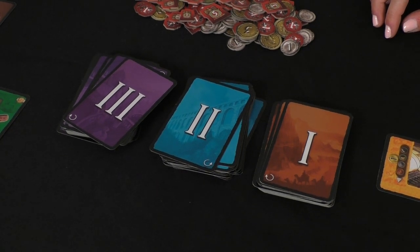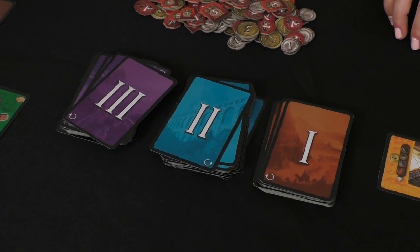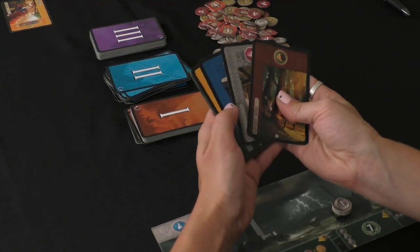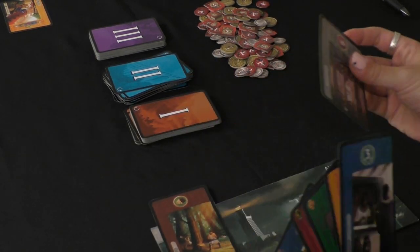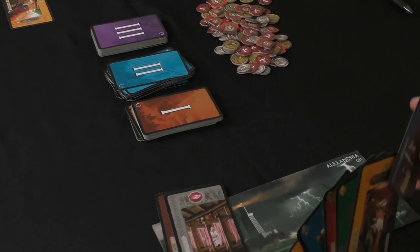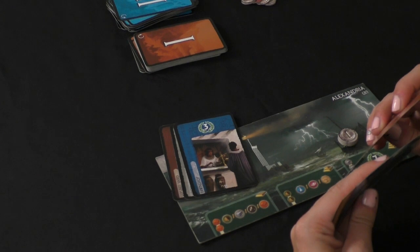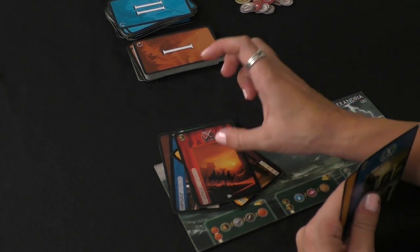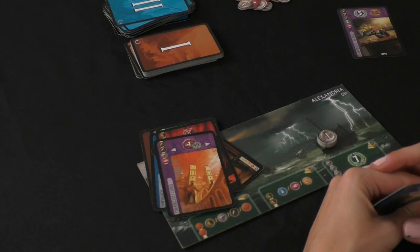In Seven Wonders, you'll guide your civilization through three ages. Along the way, getting more powerful, getting tons of resources, building a buttload of buildings, battling your neighbors in military combat. In each age, each player will start with a hand of seven cards. There are a bunch of types of cards: Basic Resources, Specialty Resources, Blue Civics Buildings, Big Ass Monuments, Economic Buildings, Technology Buildings, and Military Buildings. In the third age, you'll also get the chance to build some sweet guilds, which will give you a huge amount of victory points.